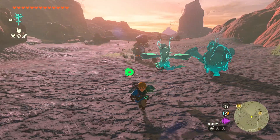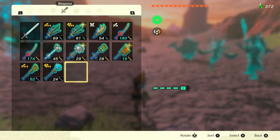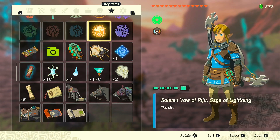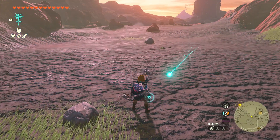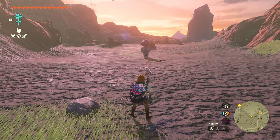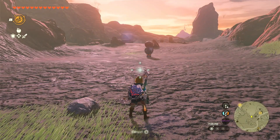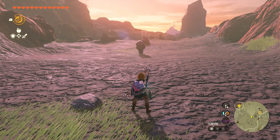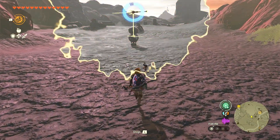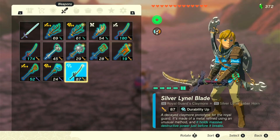Drop the weapon, back up, and hold out your shield. Make sure none of your sages are active because if they kill him that's bad — you want him to stay alive. We're going to let him suck it up, then he's going to chew, then he's going to spit it back out. I always use Recall. And we got a Durability Up — that is not what we want, so we're going to reload the save.